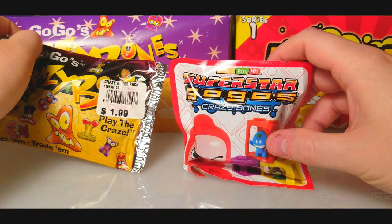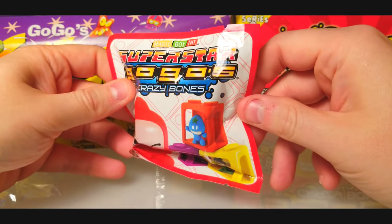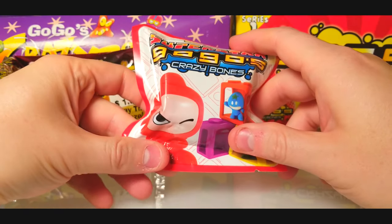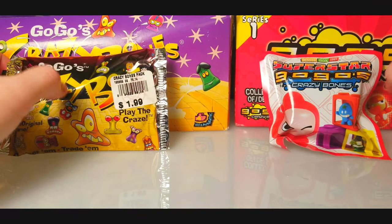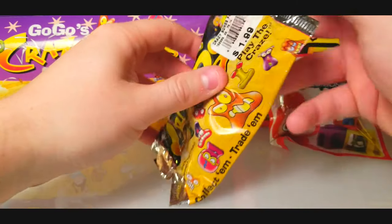At the end of the video we've got a Superstars Go Go Crazy Bones pack. It comes with this little Lego block holder thing, but it's got these really cool fuzzy felt crazy bones in it. That should be pretty cool - I've never seen a felt one before, so I got one of those packs for fun.